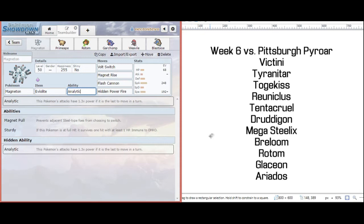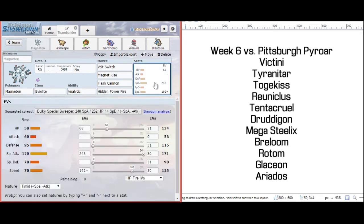I can actually just click Hidden Power Fire. If Steelix comes in, I can go for Magnet Rise, forcing him into the suboptimal position — Fire Fang would be his best move to hit me. I really like those options. Flash Cannon gets solid neutral coverage against his entire team, bar Tentacruel.